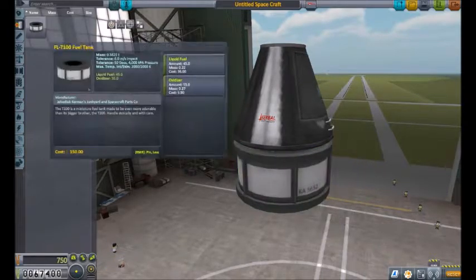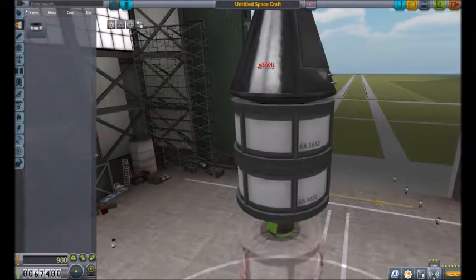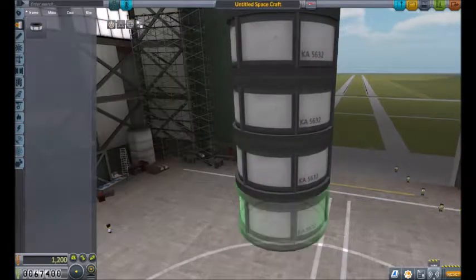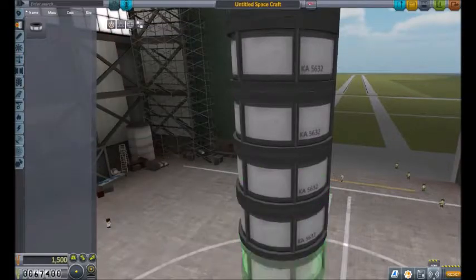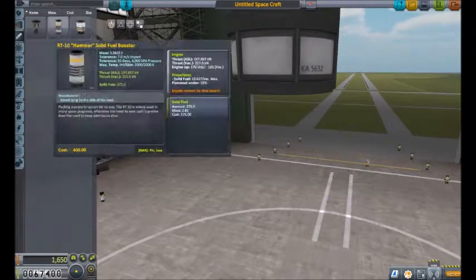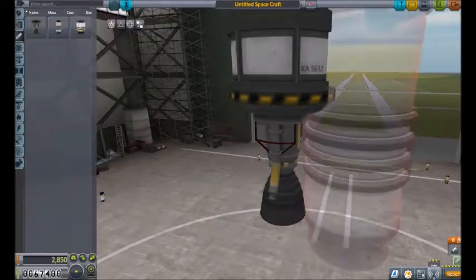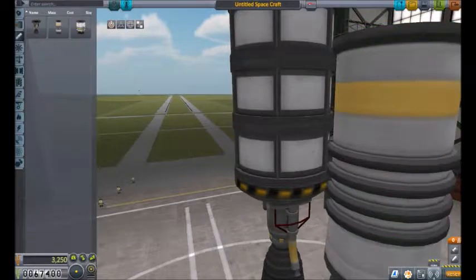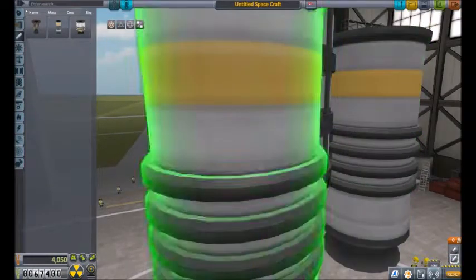First thing we're doing is adding a few fuel tanks, and these fuel tanks will hopefully give it enough fuel that way it'll launch far enough to get propelled outside of our atmosphere. Let's put the swivel engine on, and then we're going to need hammer solid boosters. Let me turn on symmetry — three-way symmetry. It has to be below 18 tons.